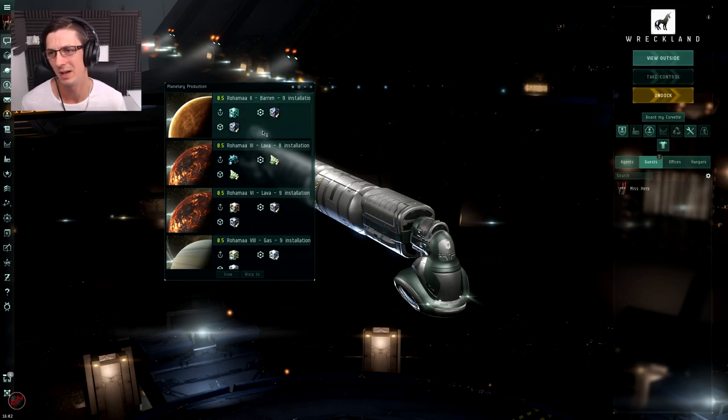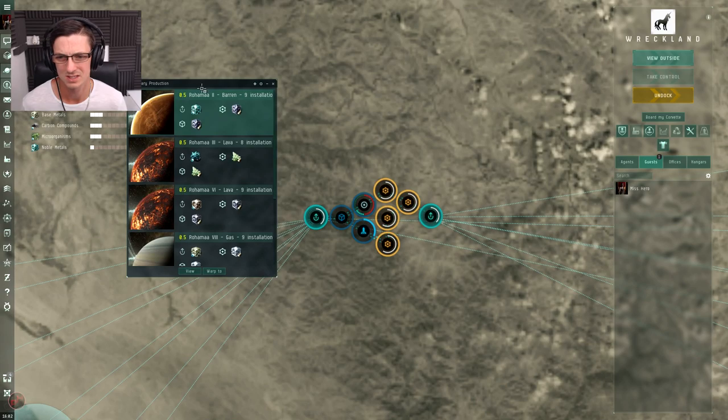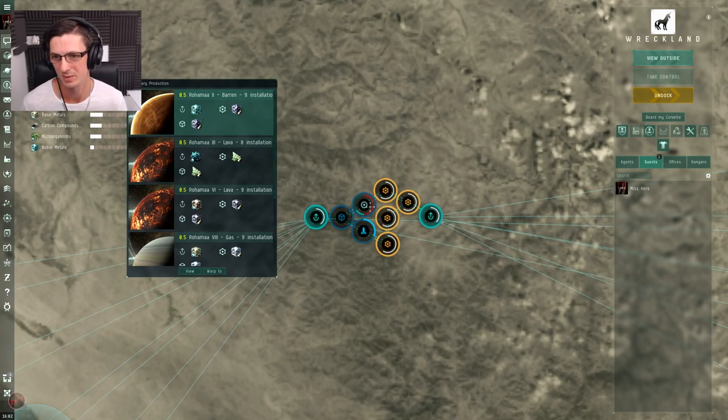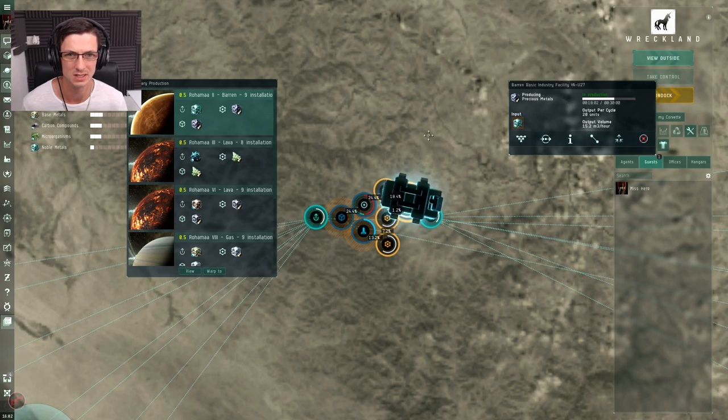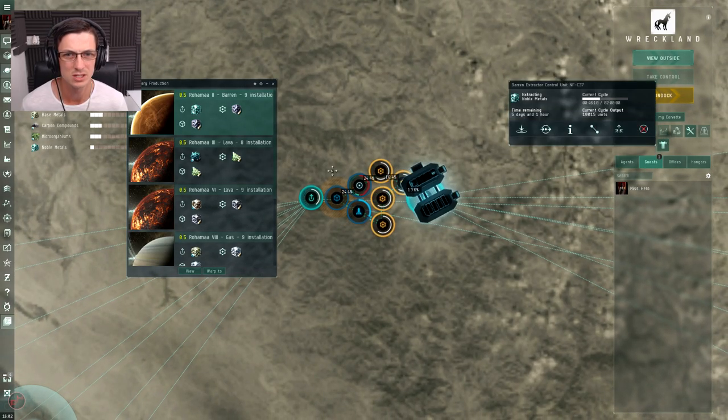Let's start jumping into the planets, simply starting at the top and working our way down. Most of the planets are set up near enough identical to be honest - the layout might be slightly different and you might find one planet has four industry facilities while another might only have three, but they essentially all work and look exactly the same.